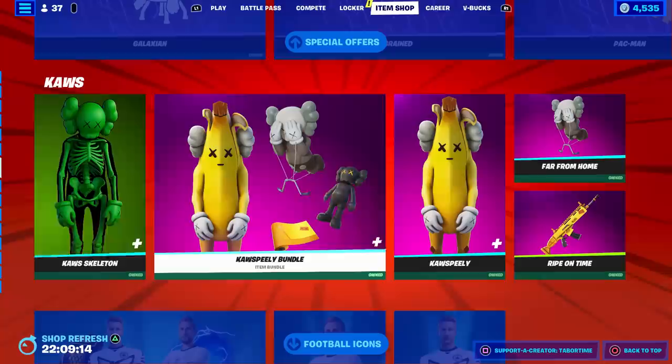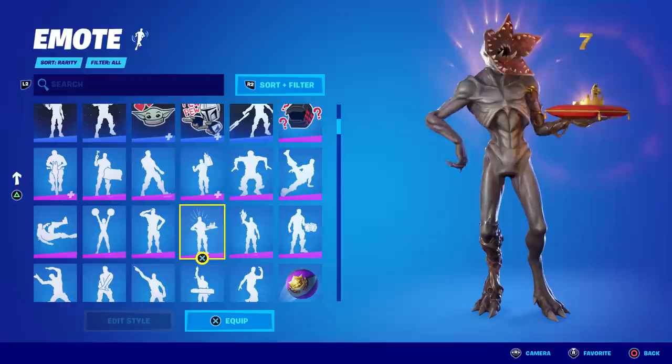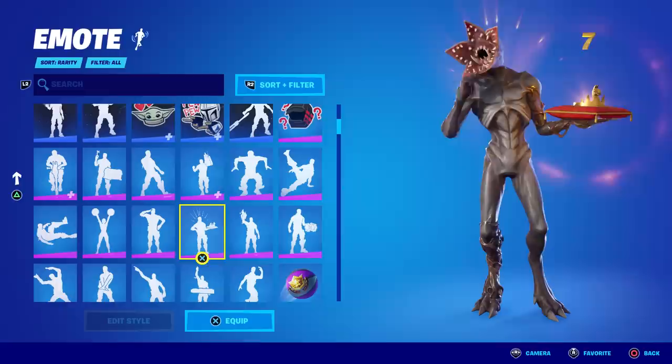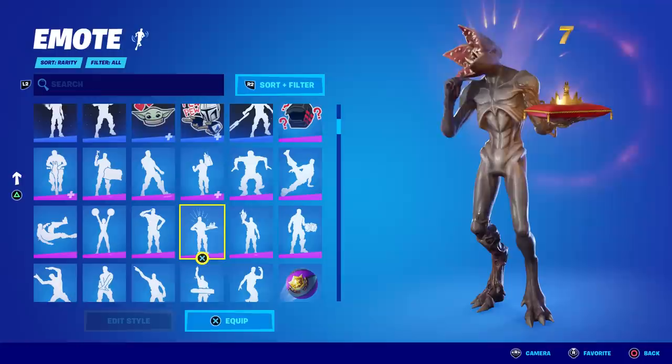He's saying the Cause Pili skin is reactive to one single emote. If we come to our locker, this is the emote he's talking about: the Crowning Achievement from Chapter 3 Season 1. In order to get this emote you had to get a win in Chapter 3 Season 1, and then it tallies every single win you get with the crown. You had to actually get a win to unlock the emote.